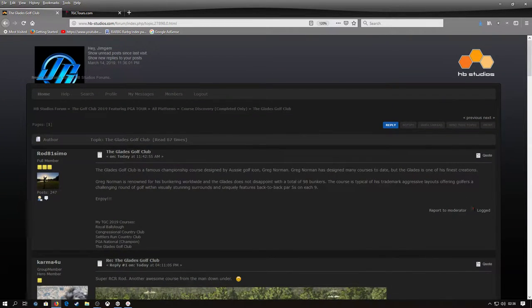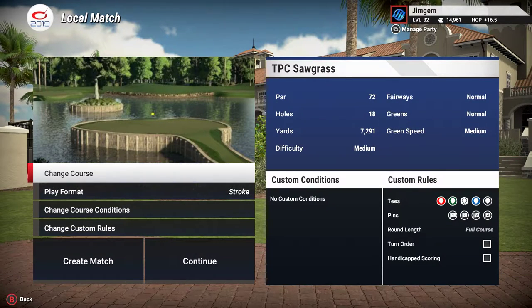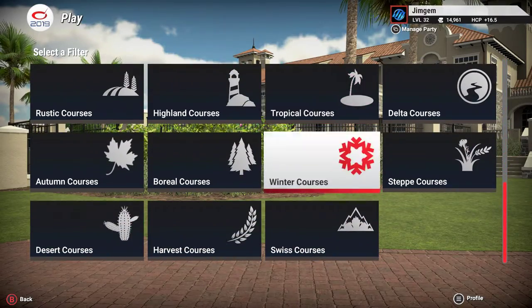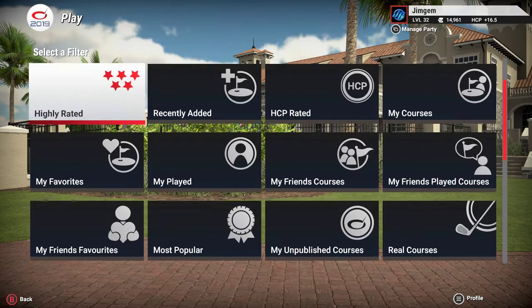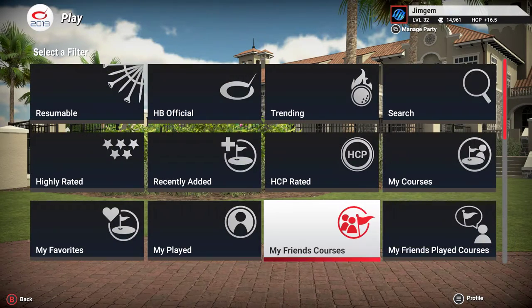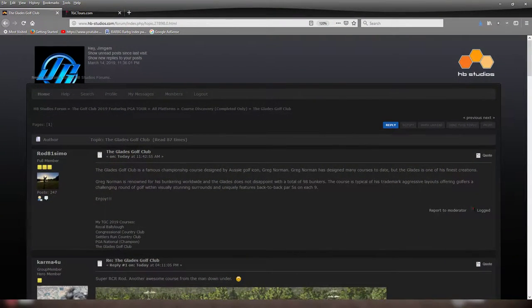I'll just go through the sort of search function. Here's one I haven't played — this is by Rod81, called The Glades Golf Club. Basically what you do from here is go to Local Match — the last course I played was TPC Sawgrass — then go to Change Course, then More Filters. Now all these filters here I don't take any notice of; I've never used any of them in all my time playing TGC 2019. They are a waste of space to be honest. All I use is the search function.